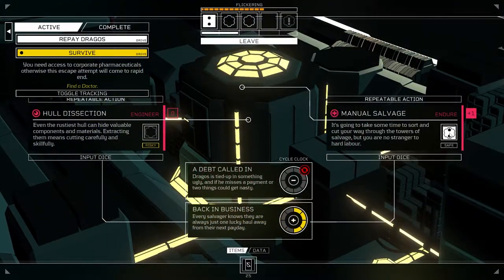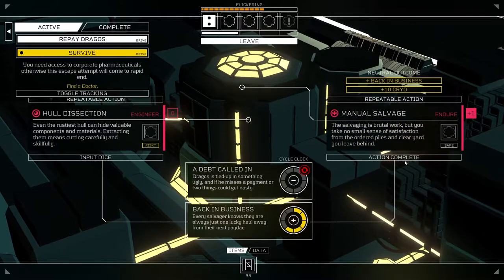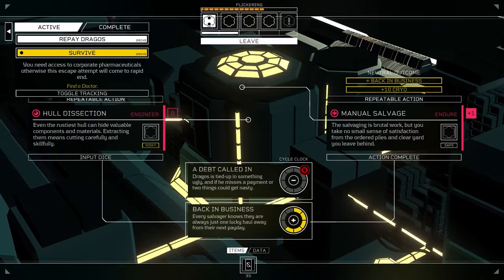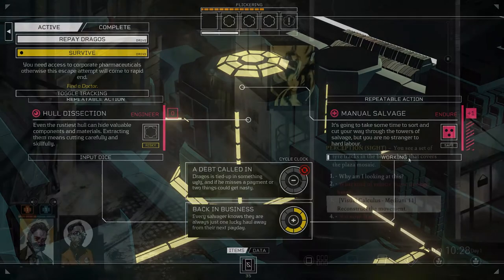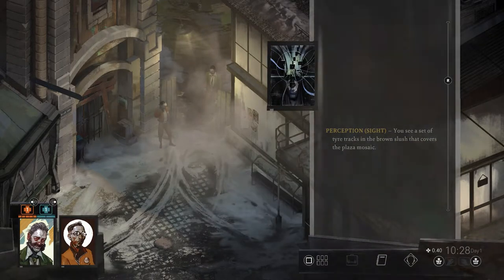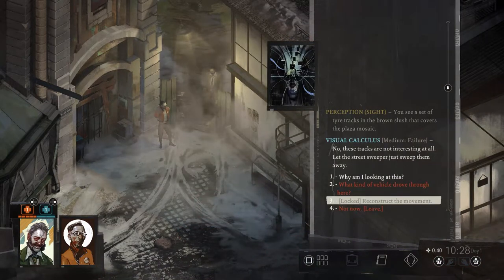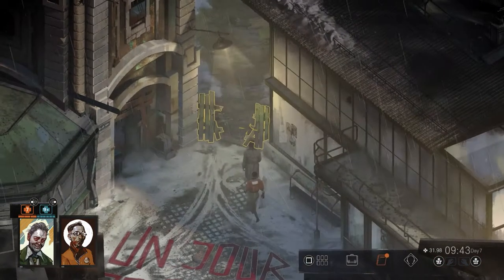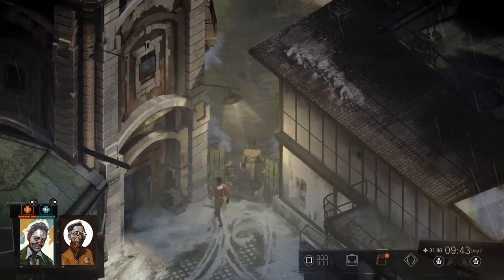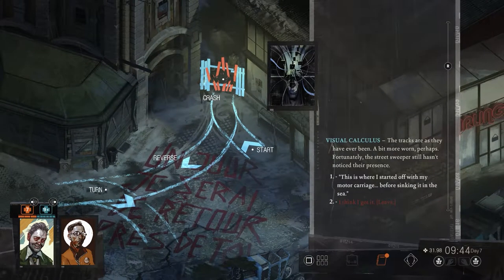Within tabletop RPGs, dice rolls determine whether an action taken by the player is successful or not. The number of dice a player can roll in an effort to land a winning number is often linked to how levelled up a player is with a particular skill. For example, if the player needs to roll a six on a six-sided dice to be successful in their skill check, for a lower level skill they might only get one dice and only have a 16% chance of rolling that six. But a higher level skill could provide multiple dice, making their odds of rolling a six higher. The higher your proficiency, the more chance of success.